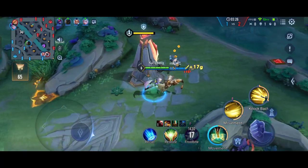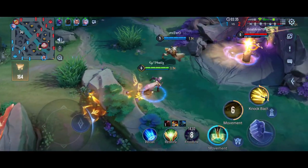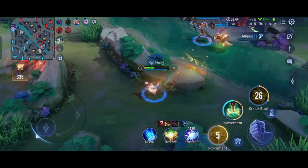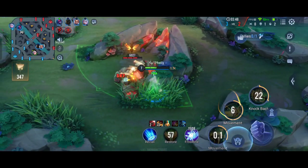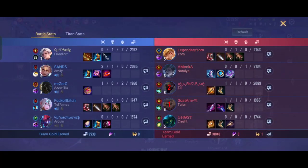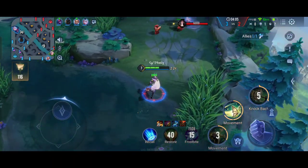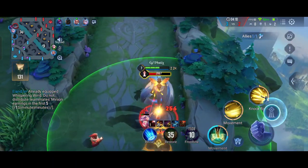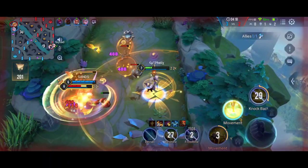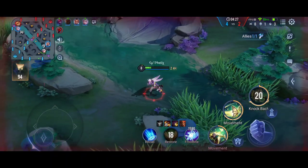We are going to build a standard build — scorching wind — because they have a lot of stuns, and the Illumina ball will really annoy you in the late game. Then go for half next, which will increase your damage and lifesteal a little, so you don't need to recall every time when you get poked or locked.